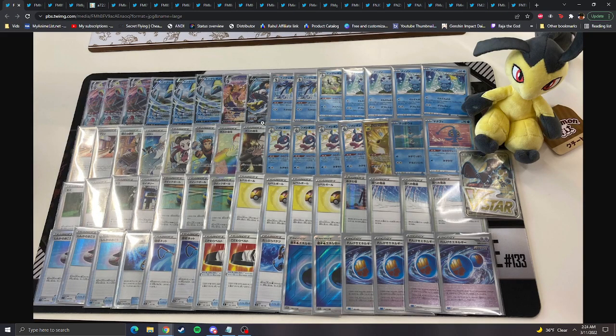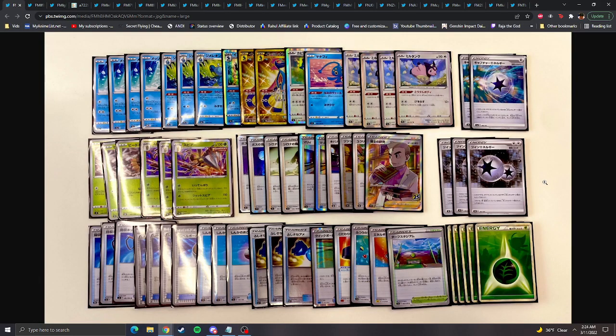We have the Rapid Strike Inteleon deck playing a 1-1 Rapid Strike Urshifu as well, with Inteleon and Octillery in the back, a bunch of one-of supporters to help out, and then the traditional Rapid Strike Octillery engine with three Sheryl's.